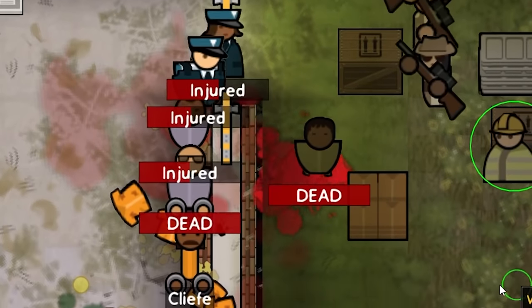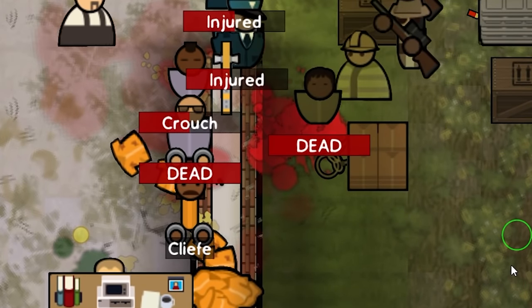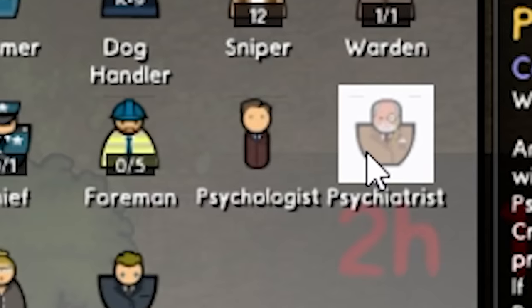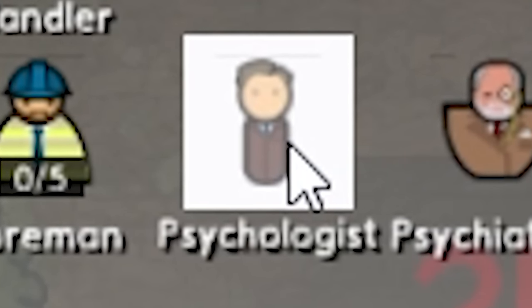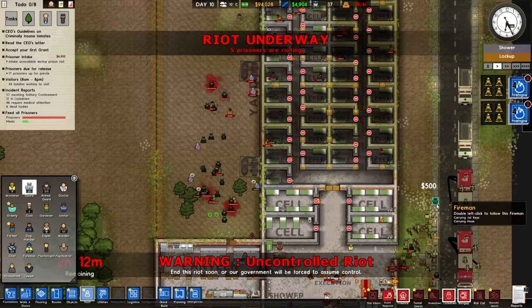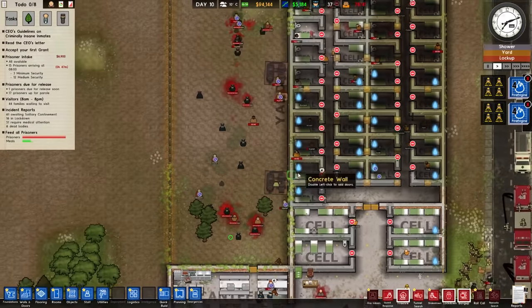That guy has the literal keys to the prison and he's just running out. Shouldn't you be in shower time? Oh my god — you didn't see the dozens of snipers I'd hired, did you? Do I need a psychologist after all this? Nah, they'll be fine. What's that old saying — violence is always the answer? We got it under control. Everyone who refused to go back to their cell was promptly killed.